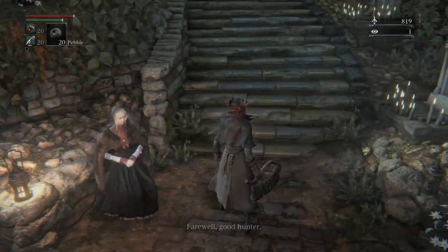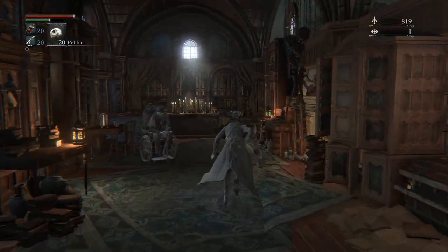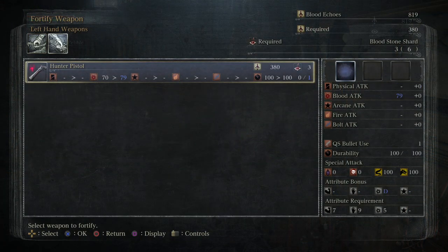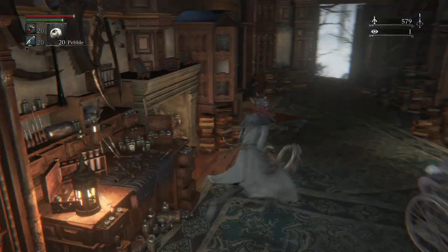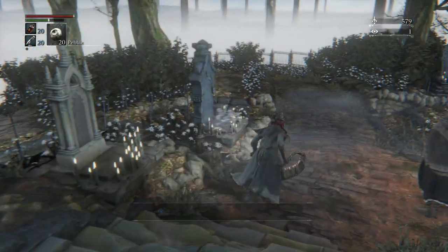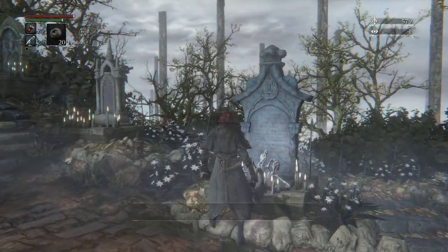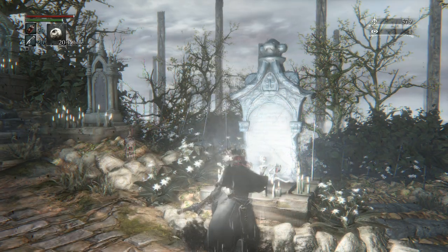We should have some leftover echoes, so we're going to use those to upgrade our weapon at the workshop. We need two more bloodstone shards to get to plus two, which we'll do in the next episode. Things will be significantly easier at that point. Before we face any bosses we're going to do a little bit more, so I'll meet you guys in the next episode back at Central Yharnam — see you all then.